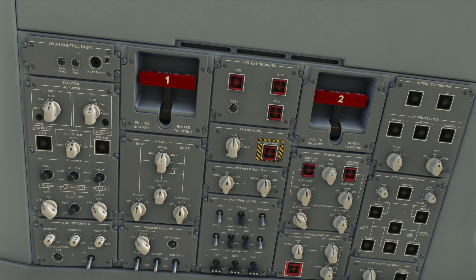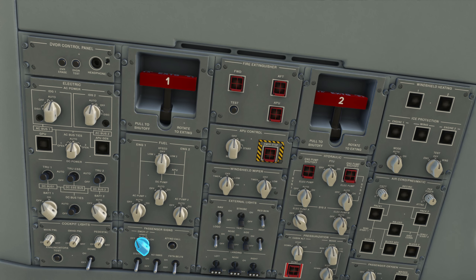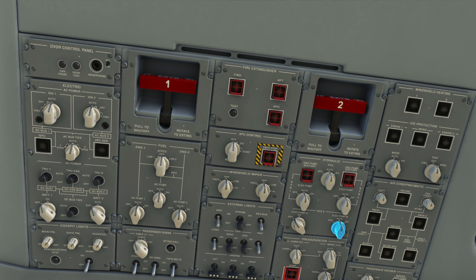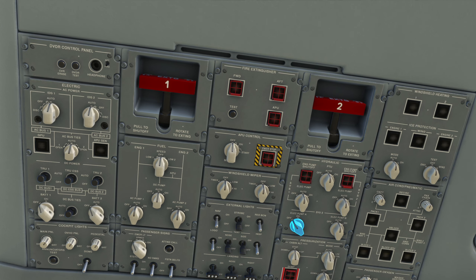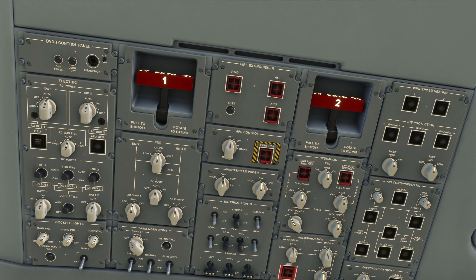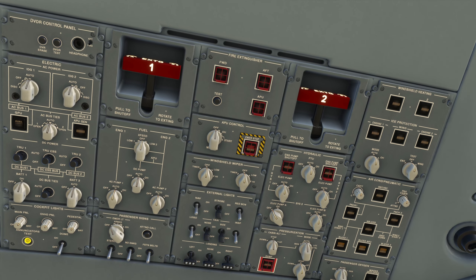Now we move to the overhead panel. We can employ an A320-style flow — top to bottom, left to right — but we'll follow the checklist for this portion. Batteries 1 and 2 are off, fuel pumps 1, 2 and DC are off, emergency lighting is off, windshield wipers off and off. Hydraulic pump systems 1, 2 and 3 bravo are to auto; system 3 alpha is to off.